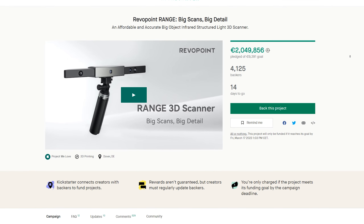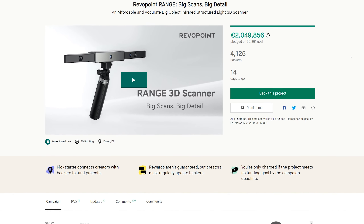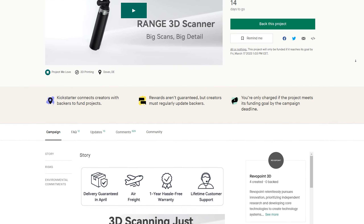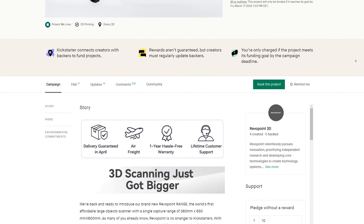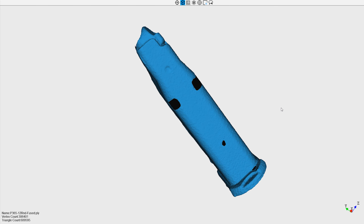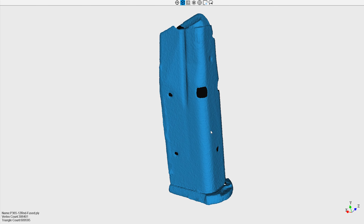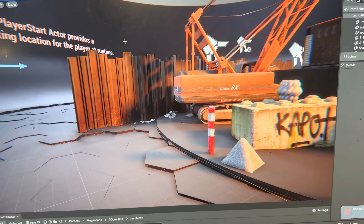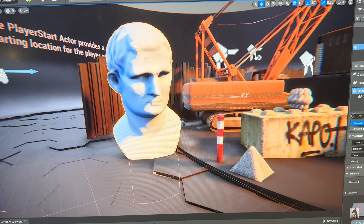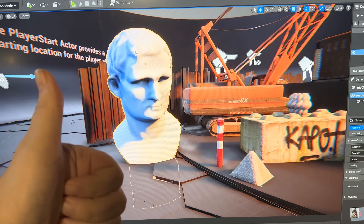If you are interested, you can check out their Kickstarter, which has already made a whopping 2 million euros — they've already had a few other successful Kickstarter campaigns too. I have a friend who is using the older POP model for actual asset creation for his shooter game, and he kindly sent in an old scan of a magazine that I could show off, though he did say he has already improved his workflow.